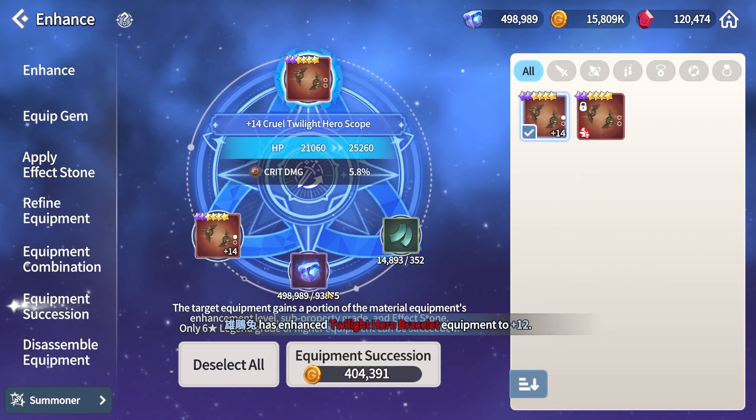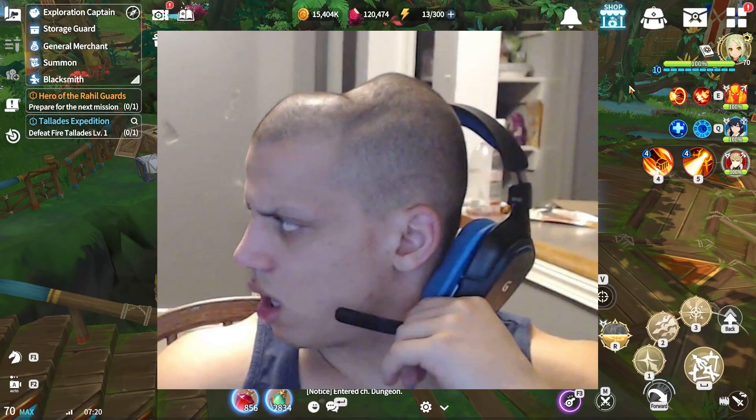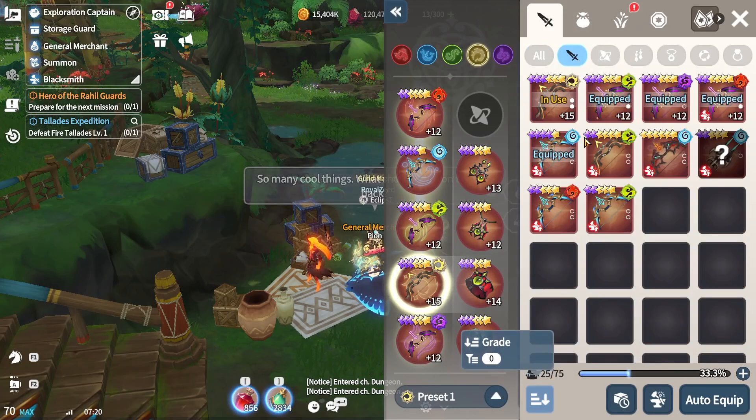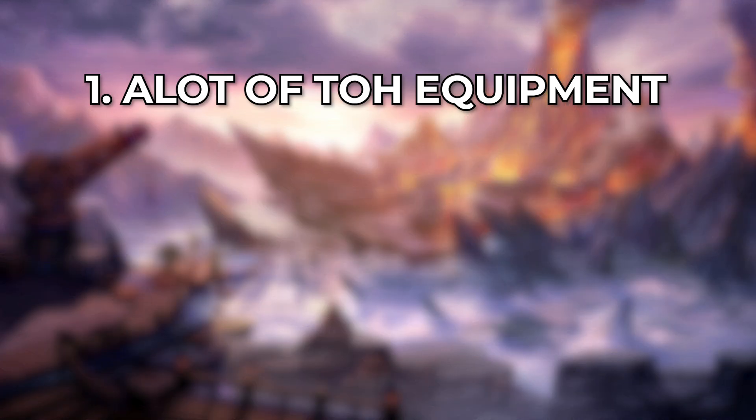When Zeed first tried to explain this whole process to me, I'll be honest, I was a little bit confused — but that's not very hard to do. Let me lay out a roadmap to try to make this a little bit easier. First of all, here are some items that you will need. Number one: a lot of Tree of Heroes equipment.